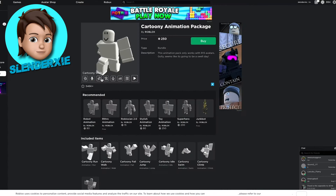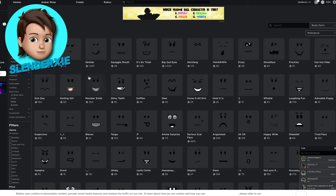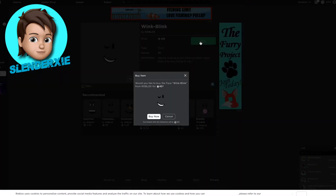I'm going to find the exact animation of Sans first — I'd say cartoony. Now I'm going to go find the face he would wear. I'm gonna put faces. He would have shiny teeth, you know — a grin, laughing, wink, blink. That's the one, definitely.